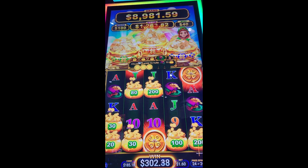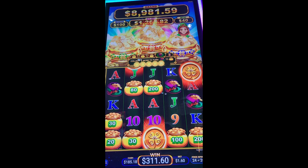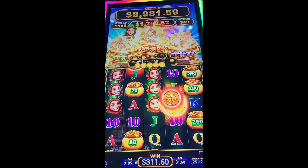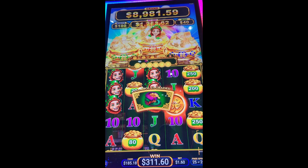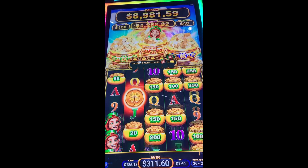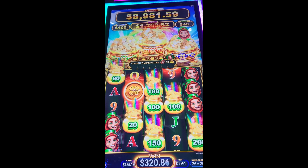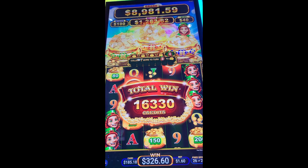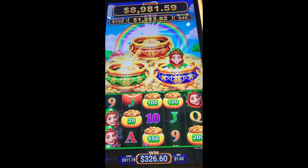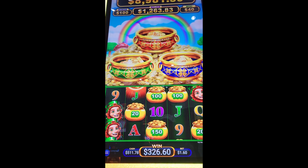We're getting close to getting another symbol upgraded — could use some more spins. One more to upgrade. That'll upgrade, but this is going to be our last spin if we don't get some free ones. Well, we didn't get another free spin, but we got money across, so that's good. $327 on Shamrock Fortunes. Once again, thanks for watching, guys. Hope you're enjoying the videos, and if you're new to the channel, please hit that subscribe button — it would really help. Thanks again.